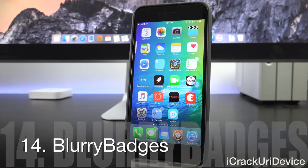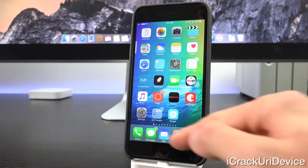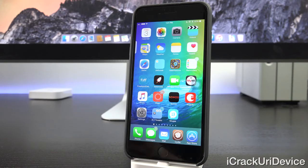Blurry Badges adds color to your app badges — not just any color, but dynamic color. Based on the main color of the application, it adds a corresponding background badge color. It also blurs them and adds a really nice frosted effect, which looks much better than the default badge system.